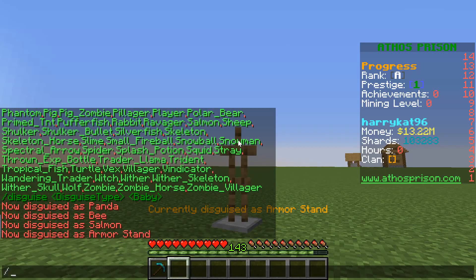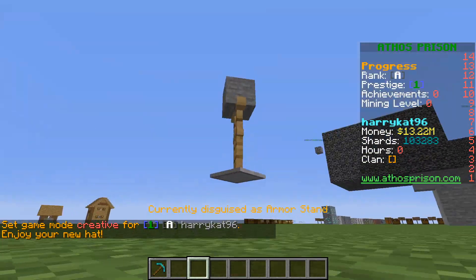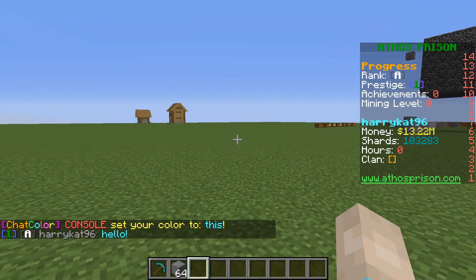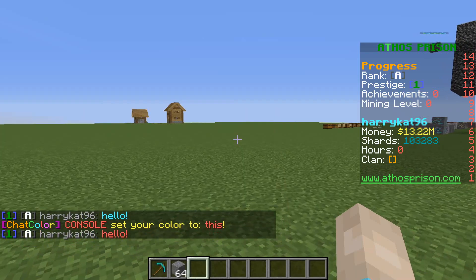Another cool thing you can do is grab a random block like stone, type slash hat, and boom — you've got a stone on your head. I also set up chat colors. The default chat color is white, yellow for Hero, pink for Legend, and orange for Immortal. So if you're the Immortal rank you can change your color to orange, pink, or yellow — or back to white. Staff also have options: Helper, Mod, and Admin can change to blue, red, or default. You can see the chat color changes in real time.